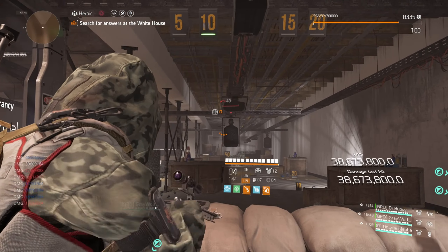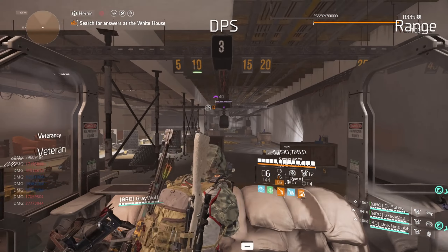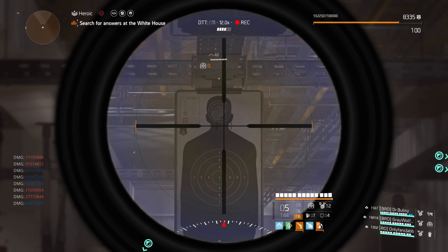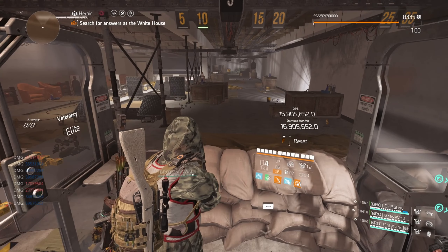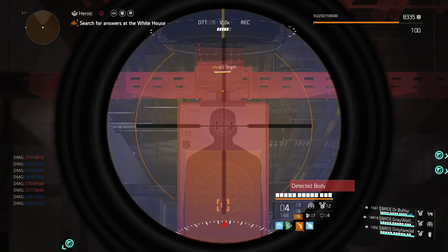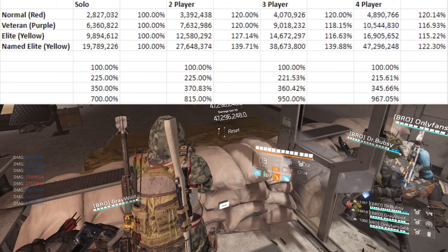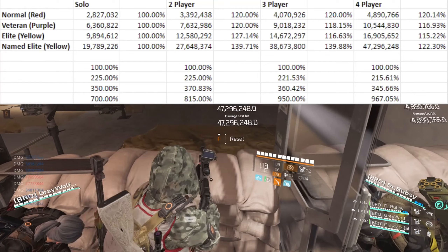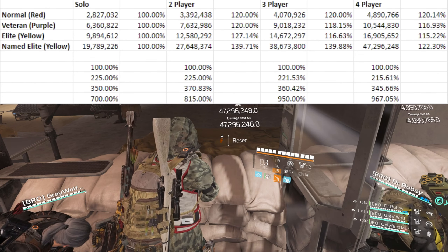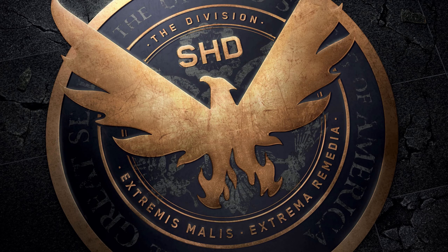Finally, four-player scaling on heroic: reds come in at 4.89 million, veterans at 10.5 million, elite yellows at 16.9 million, and named elites at 47.2 million. Going from three to four players: reds get a 20.14% increase, purples 16.93%, yellows 15.22%, named 22.3%. The overall within-tier differences are: red to purple is 115.61%, purple to yellow is 245.66%, and yellow to named is 867.05%. Have fun, good luck, don't die — it's bad for the health.